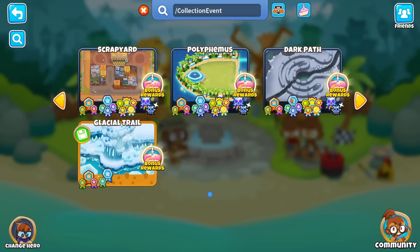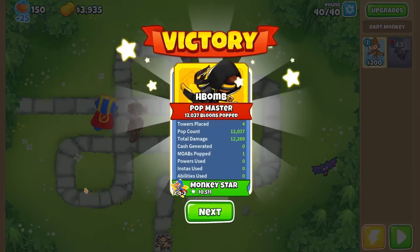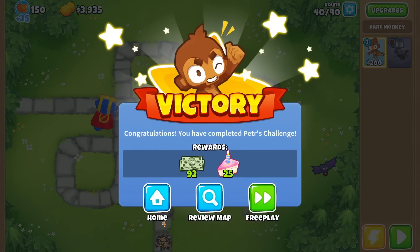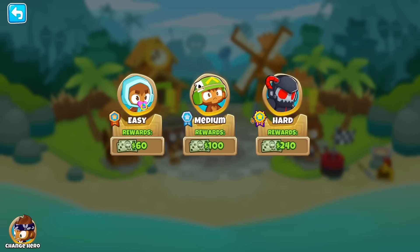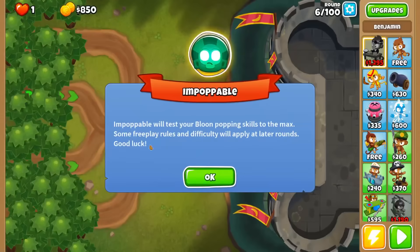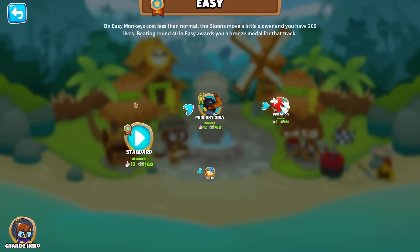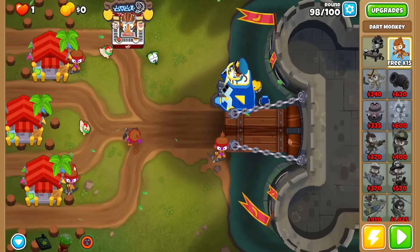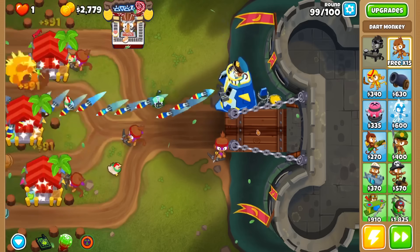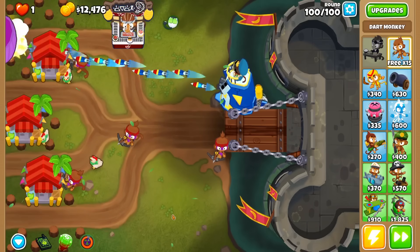If you're like me, collection events have been lost in the background of BTD6, just offering a slightly larger reward for boss events and the occasional daily challenge. In fact, I don't think I've grinded a collection event since COVID back in 2020. The fastest way for getting these rewards is to grind expert maps on Impoppable, and if you come across a map that you don't think you can beat first try, you beat it on easy. This can be incredibly tedious, as once you get the hang of Impoppable, farms make it so easy that it isn't fun, and worst case scenario, you leak a balloon near the end and have to start completely over.